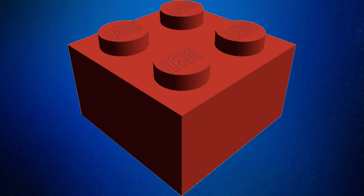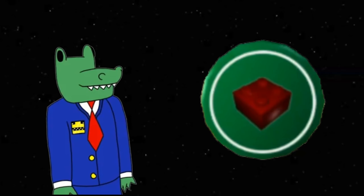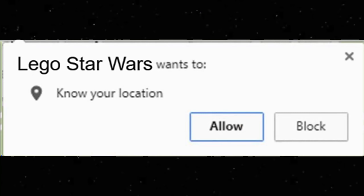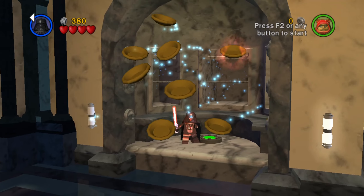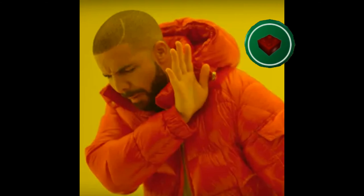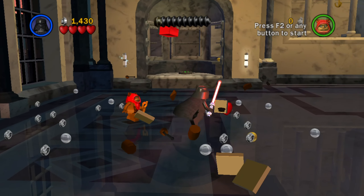The Power Brick Detector is acquired early in the game during the pod race level, and when activated will reveal the location of a power brick when you're in the same area as one. On one hand, this extra is extremely helpful for first-timers, but on the other hand, those replaying the game won't really need the detectors. Mid-C tier feels like a fair spot to justify both arguments.